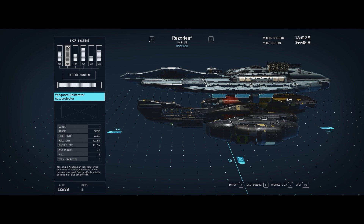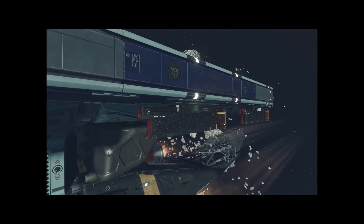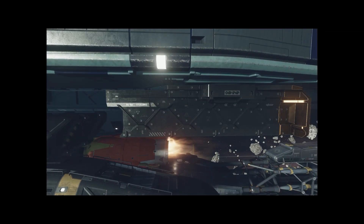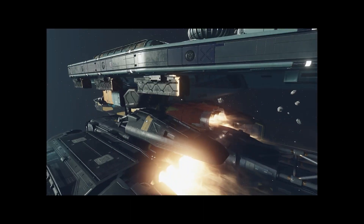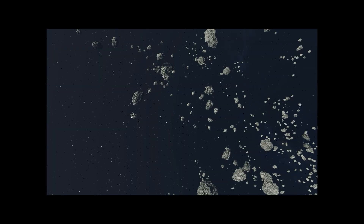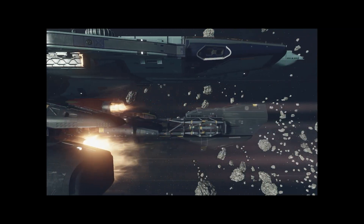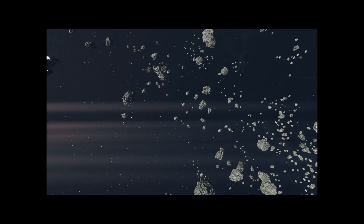Next up, we have Vanguard Obliterator Auto Projectors. These weapons are only available after you perform the absolute bare minimum UC Vanguard basic starter questing. You don't have to complete it — it's a long quest tree — but you ought to start enough of it to get these nice guns. If you can't put these guns on, there are other guns with a power of two apiece. We need people to walk up to this ship and say, 'That's the Razor Leaf.' It's easier to sell that if it is bristling with powerful cannons that look military grade, because they are.